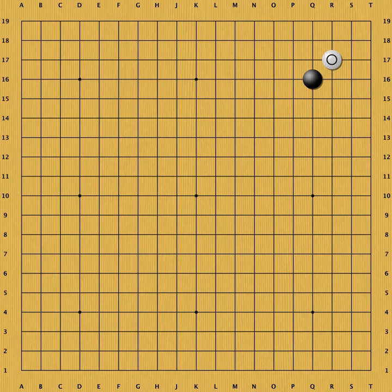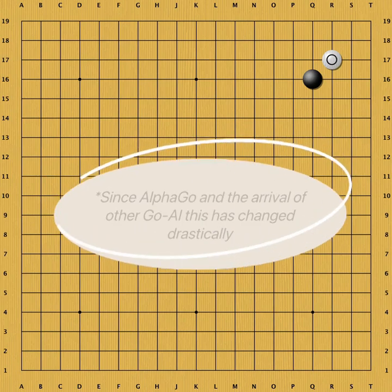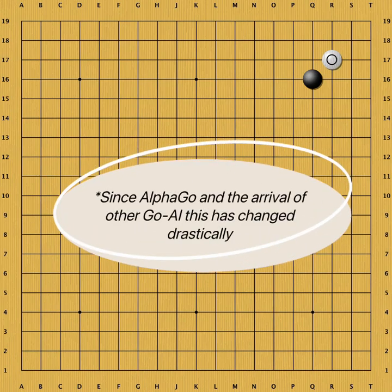Truth be told, invading a Hoshi stone on Sansan is usually done when the opponent already has other stones around. Let's first have a look at an example.